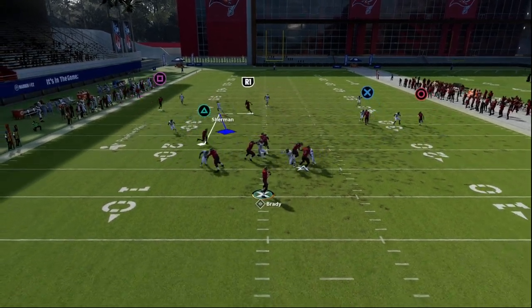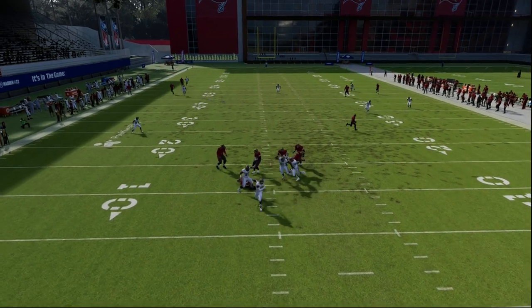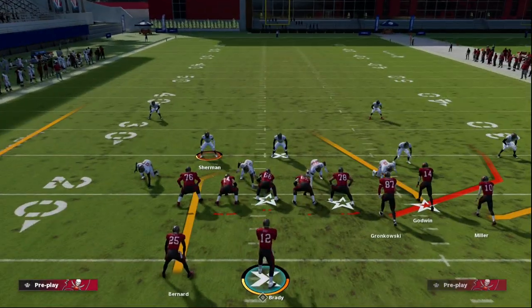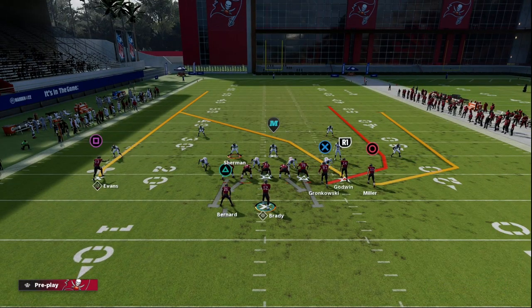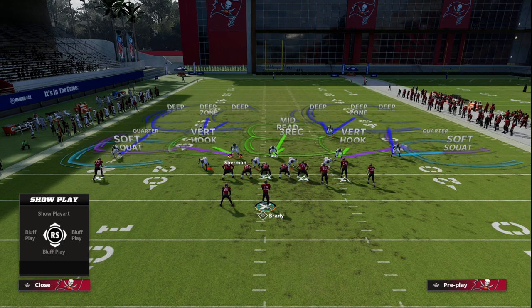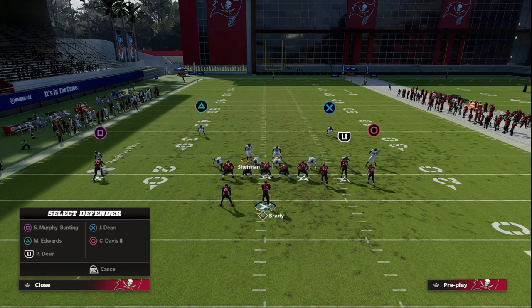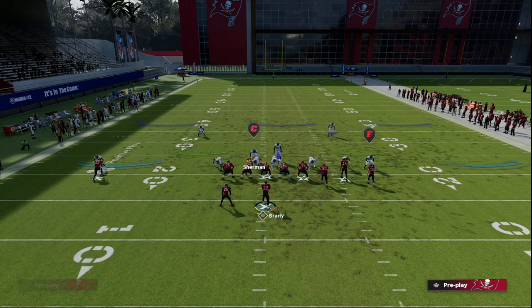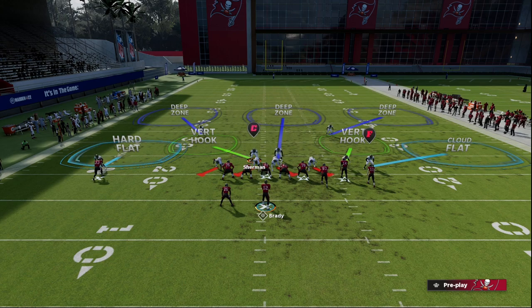I can go with a max coverage style of defense that forces them to have to take their checkdowns. If they're having to block a running back, their route combos change dramatically and they don't have the ability to just have checkdowns everywhere on the field.